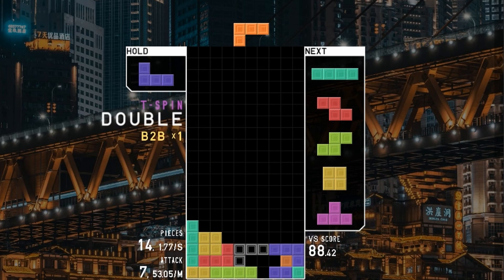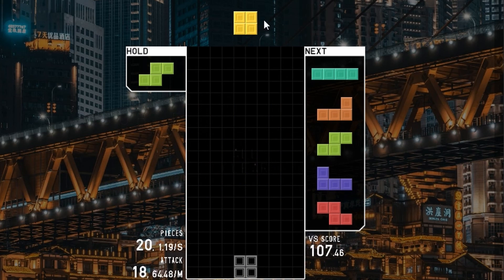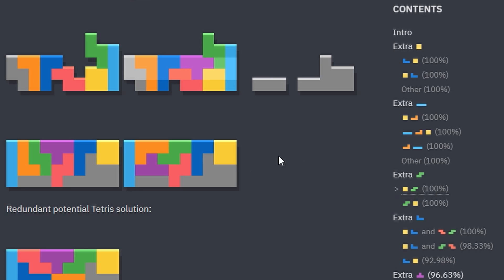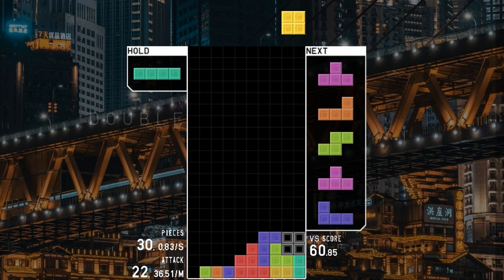Finally, last example. After doing my 8-line PC, I have an S piece DPC and I have to figure out whether I have the O or the S piece first in my queue. In this case it's the O piece that's first, so I go to the O-first DPC, copy this opener, and then try to find the perfect clear.